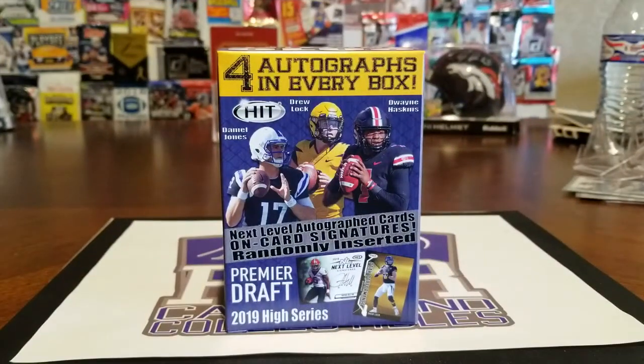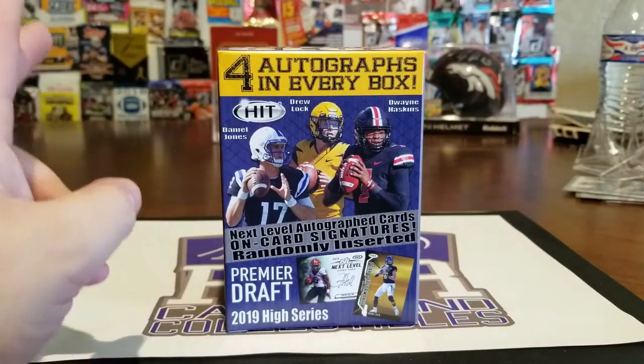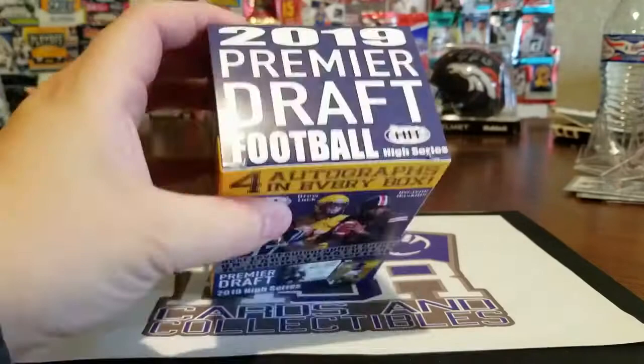What is going on everybody, RSR Cards and Collectibles here. We got Bubba, Rob, and Cade breaking a few blaster boxes we got from Target and Walmart today. We've actually done a Sage hit box before — two of them, actually — but they were the low series ones, the one with Nick Bosa on the front.